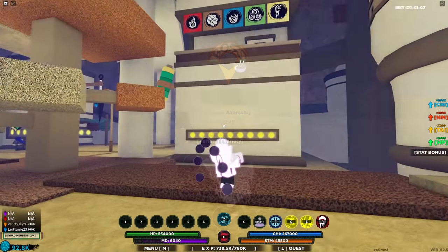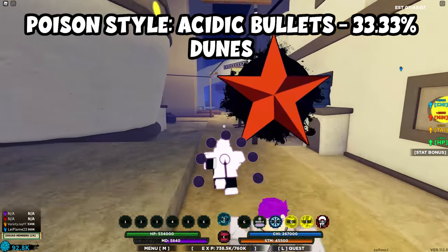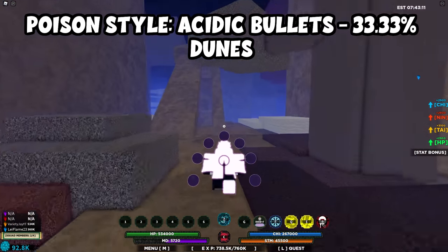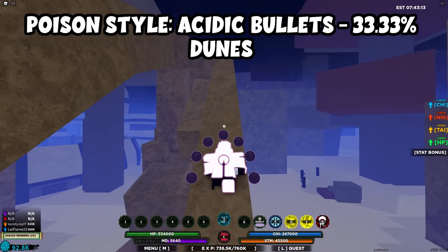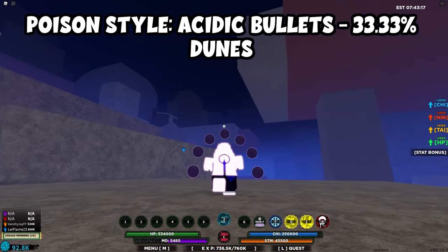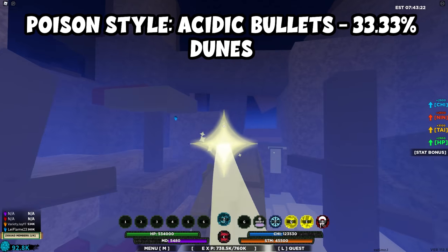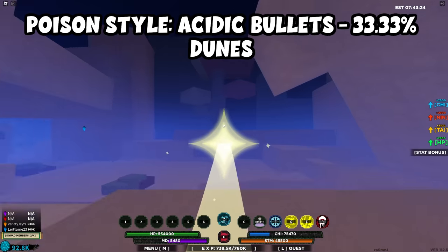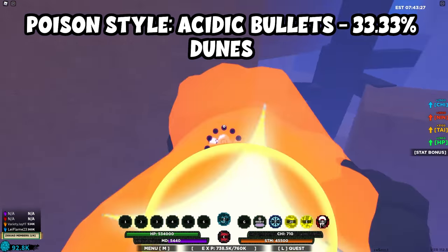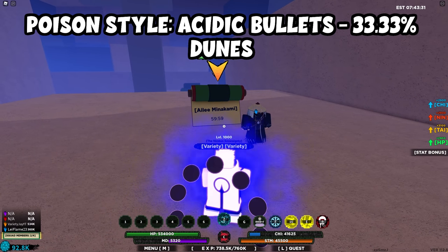For Minikami, start at the ramen shop the same way as Menza Azarashi, but it's further so I recommend Pikaseko. Go to where Menza Azarashi spawns, pass Garrett Atomic, then use Pikaseko to go straight toward where One Tail spawns. Minikami will be off to the left and right of that ledge, and this is how you get the Poison Bomb ability.